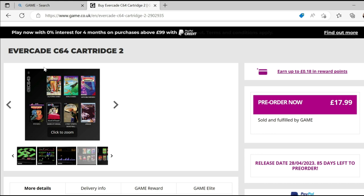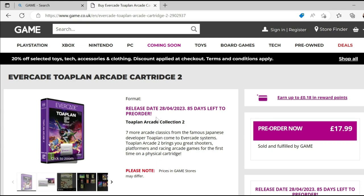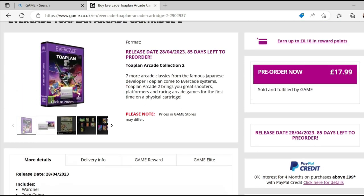Let's have a quick look at Toaplan Arcade 2 now. This has 7 games on the collection. This isn't a massive surprise — we were expecting this; they did sort of hint at it in their preview trailers last year, so we did tip that this would happen. The 7 games are: Wardner, Twin Cobra, Rally Bike, Hellfire, Twin Hawk, Demon's World, and Fireshark.